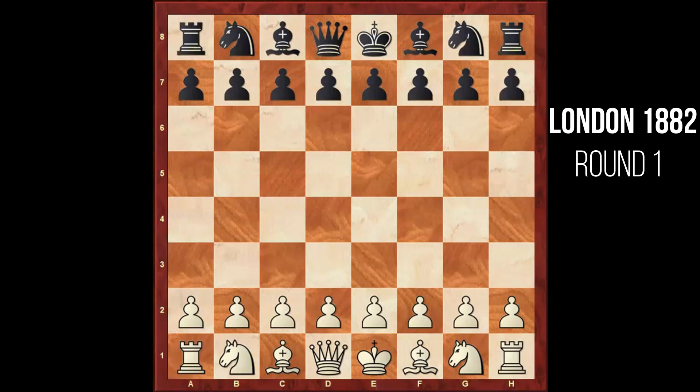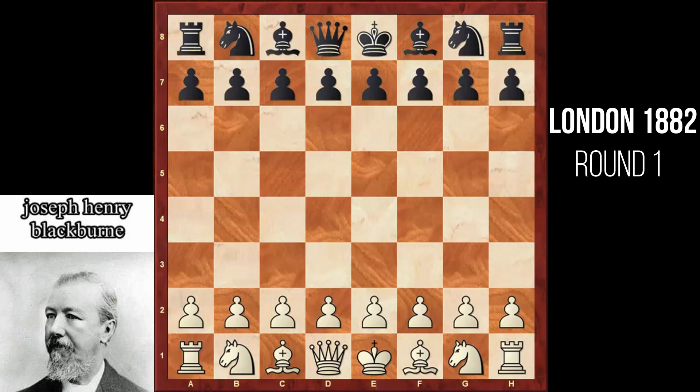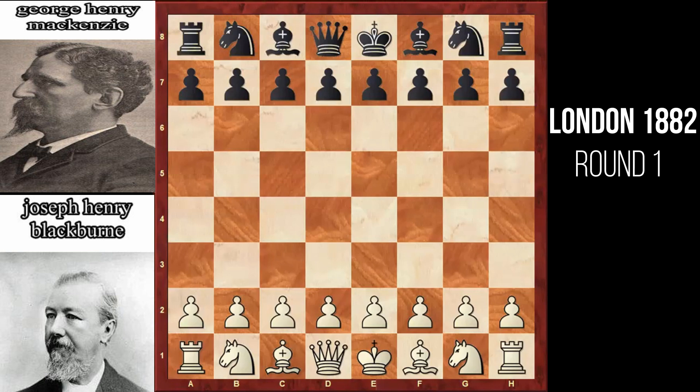Here we had two strong players going against each other: Joseph Henry Blackburn from England, who was nicknamed 'Blackbeth,' a very strong player in the 19th century, and he was up against George Henry Mackenzie, a Scottish-born US chess master. So without further ado, let's head straight into the game.